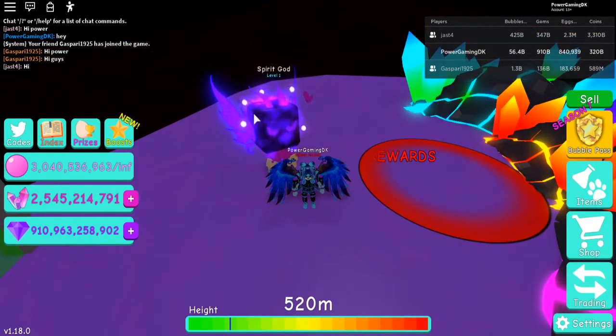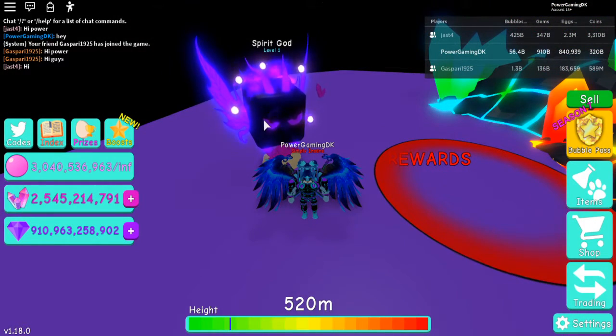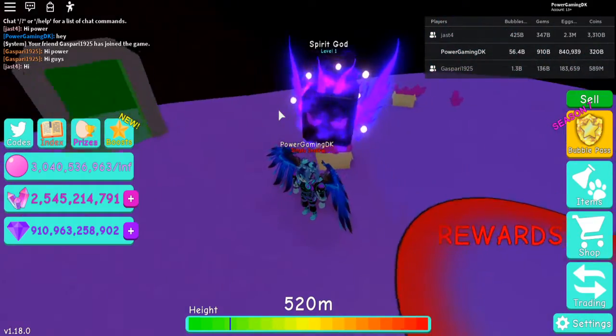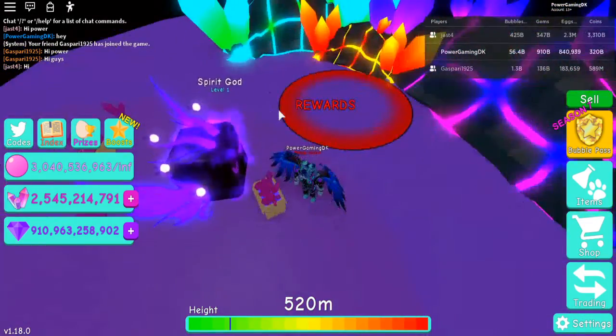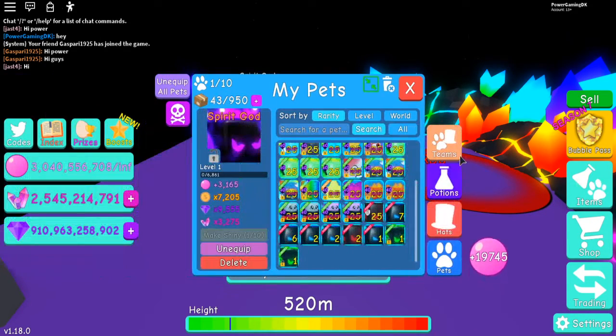One thing I actually don't like about the Spirit God is that in shiny it's just white with brown chicksters, so kind of not great. But in normal it actually looks kind of good.